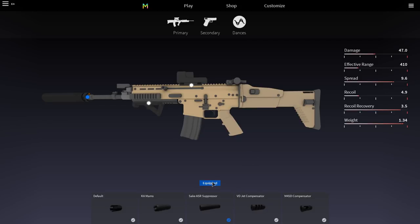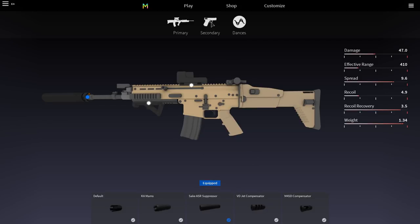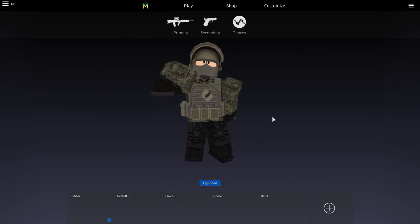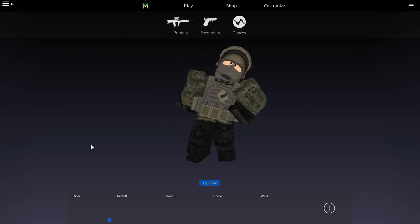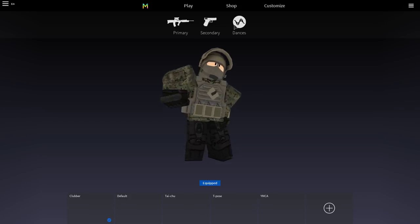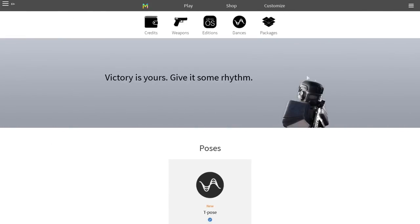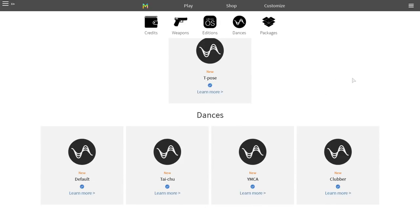Now we have our whole setup here. I'm going to go over to pistols real quick — I just like to throw a suppressor on it, that's all. I can't wait until we get camos in this game, by the way. And then for the dance, I'm using the clubber, which I think was like 35 Robux or something like that. It was just too good not to buy. Anyways, let me hop into a game and kind of show you guys how this class setup works.